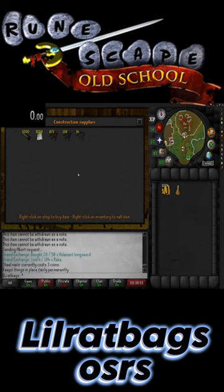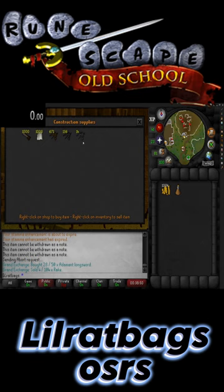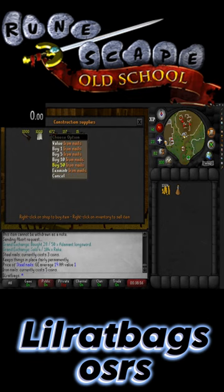This no-requirement moneymaker is 900,000 GP per hour. It's the sawmill in Varrock, just to the east side of Varrock. It's been a while since I included nails in any moneymaker, but they've made a return because they're now profitable again.